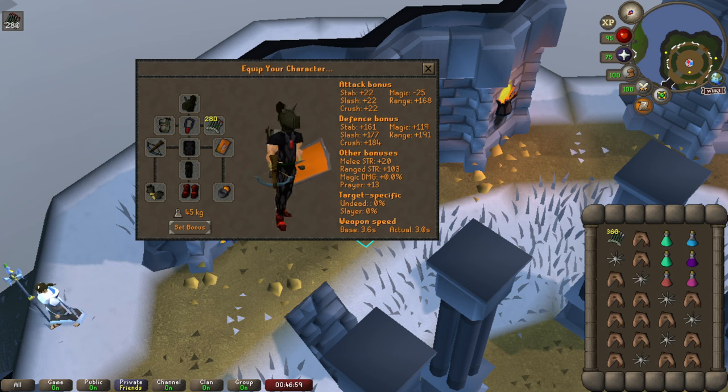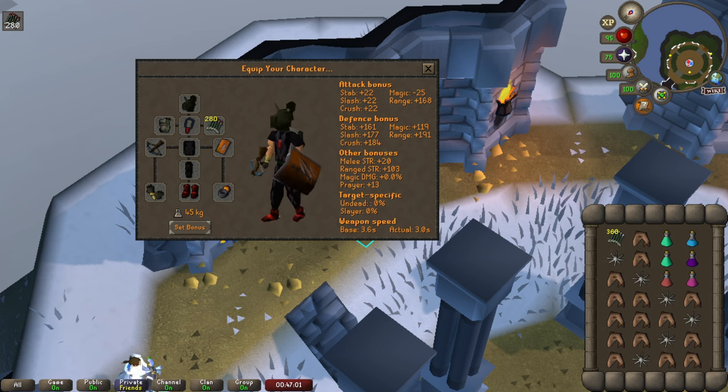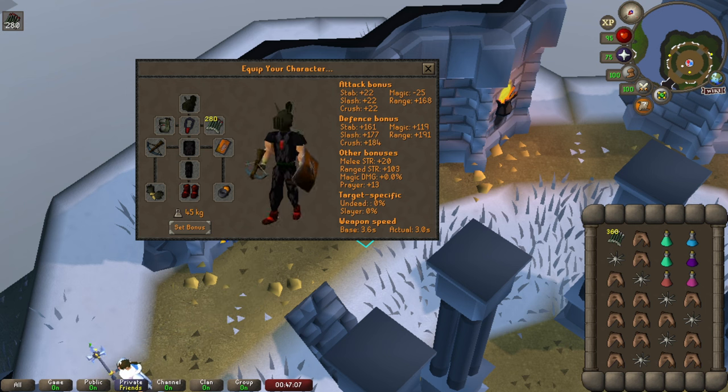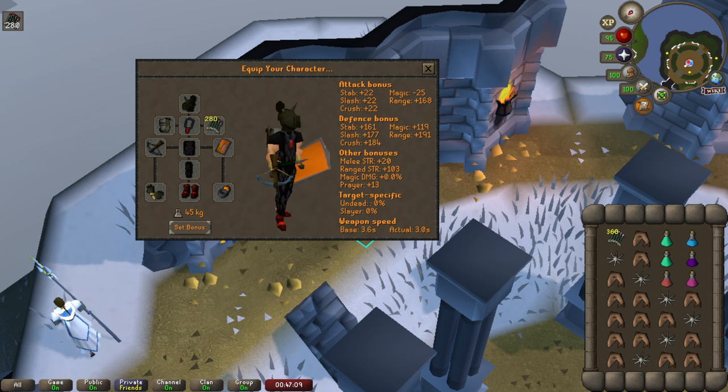As you can see, the armor and the inventory are on screen. It's super simple. Just grab some ranged gear — it doesn't have to be fancy. Upgrade what you can. Honestly, as long as you have at least a rune crossbow, you have no excuses here. Make sure you have enchanted ruby bolts, and you can bring some enchanted diamond bolts as well.